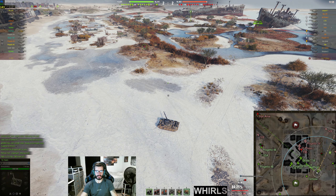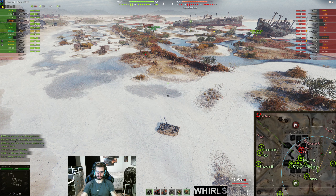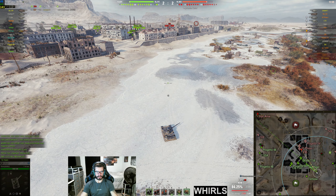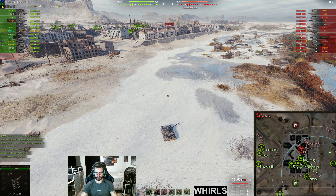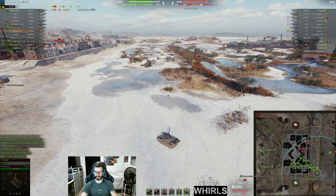We're in the T-54 lightweight, and there's a Foch sitting right over here. I'm going to draw it on the map just so you guys can get a better understanding of where this guy is — he's sitting in this bush line right here. I'm noticing that all my team is here, and there's nobody that's going to spot me in this area. I'm going to take a slight risk and hope that a tank doesn't poke out right in this little corner — it would be really rare for a tank to do that.